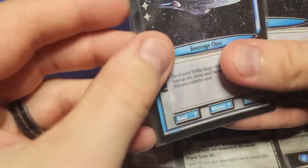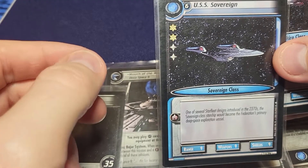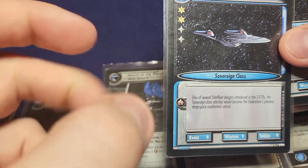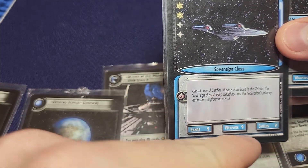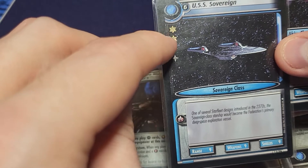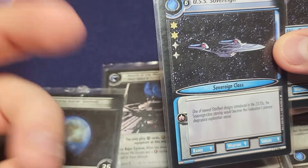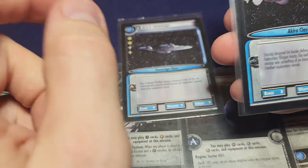The three faction ships I have: first off, this is the USS Sovereign - it's just a Sovereign class vessel. It's really the Enterprise, just not close up. It's to be played at Earth. It has a range of nine - nine spaces it can move per turn. It fights with weapons of nine and shields of nine, it's very tough. But in order to move this ship, you need two of the higher rankings and two of the lower ranking people. Past that, you can have as many crew on it as you want.